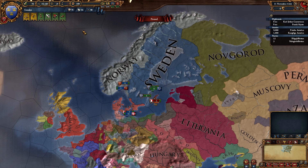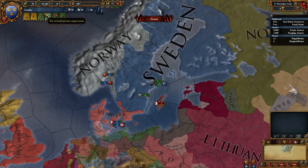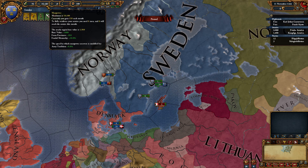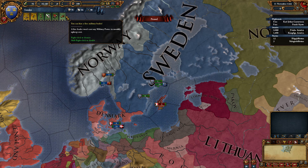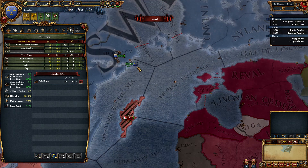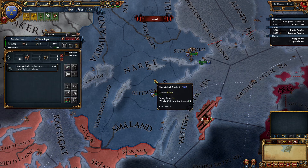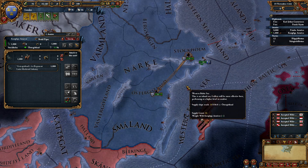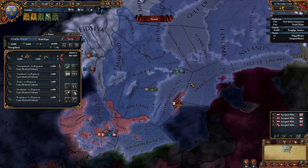First, let's look at our initial situation. We're currently making 7 gold a month, 16,000 manpower out of 19,000 total - not great. Zero stability, minus 3 prestige, 100 legitimacy. First things first, we get a free military leader, we're going to make that a general and stick him on our Stockholm army. I'll be playing mostly on full speed like a turn-based game. We're going to merge these two armies so we have a 10-stack with a general.